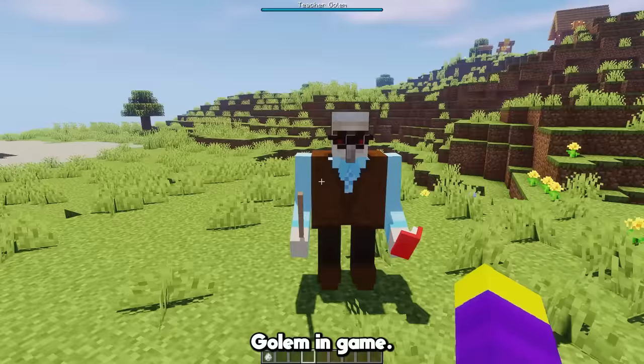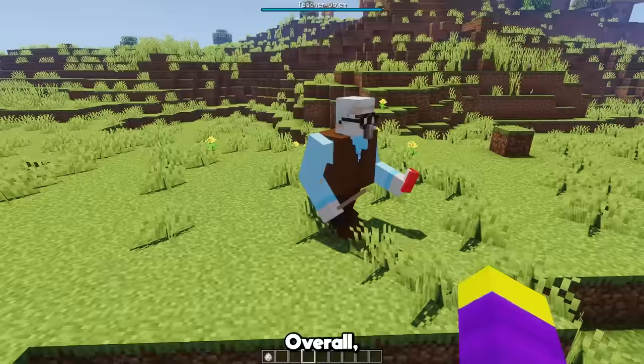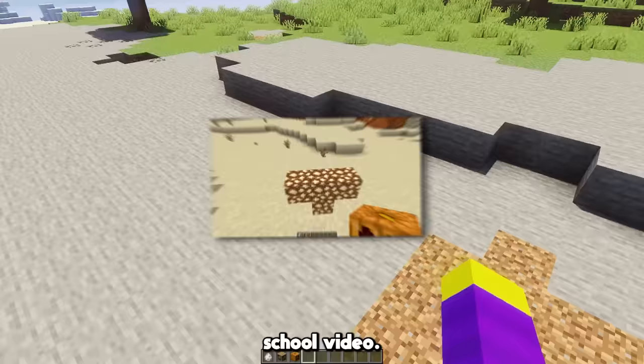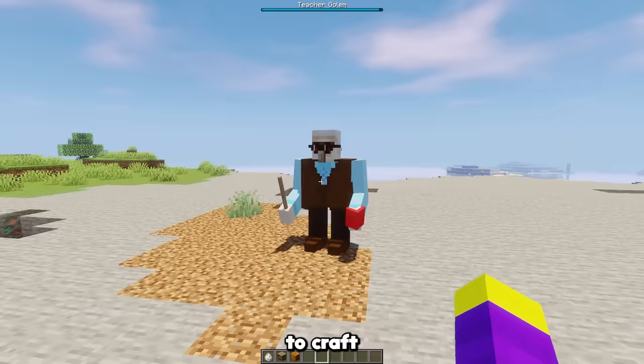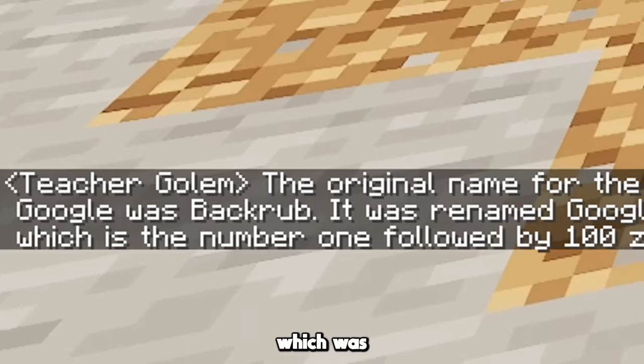This is the teacher golem in game, I will say he looks a lot better than I thought he would. Overall, he just looks kinda weird with the clothes though, it kinda looks like he's from a monster school video. Similar to spawning the light golem, you need 4 bookshelves to spawn the teacher golem instead. The teacher golem can be especially useful to craft if you need to study, because every time you right click him, he tells you a random fact from Google, which was originally named backrub according to the teacher golem.